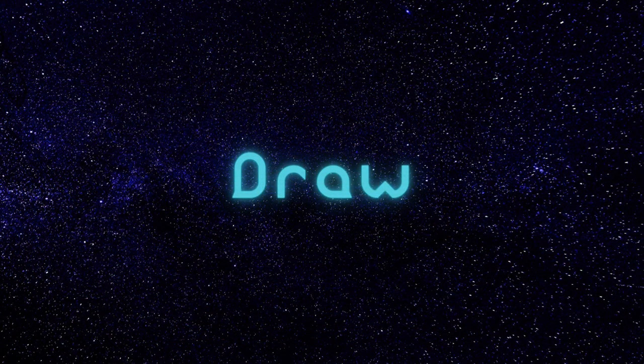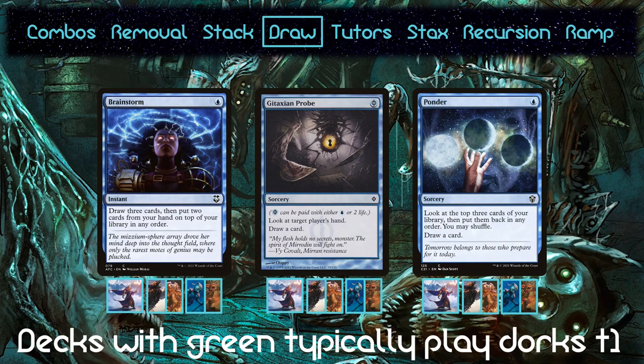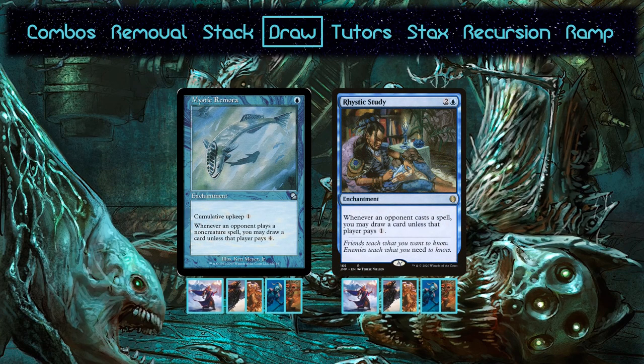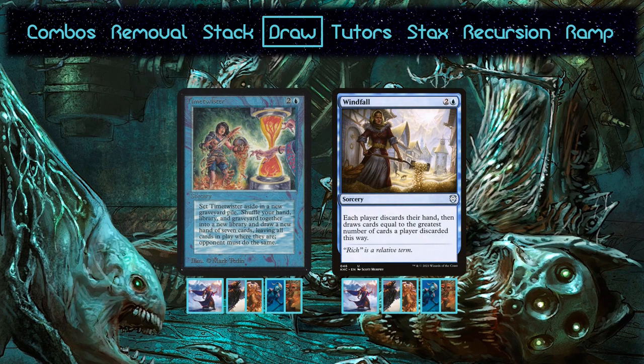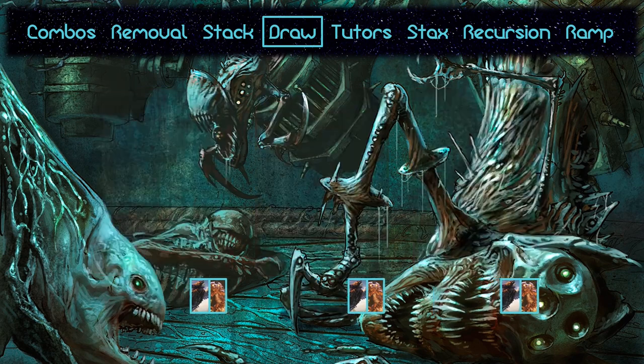Now that we've looked at how the decks protect themselves and prevent others from winning, let's dig into what fuels the decks and keeps them running. They all run the best cantrips — great turn-one plays in decks without green that can help fix opening hands. The best engines blue has to offer are also included, as well as the two best blue wheels. They all primarily use artifacts for ramp, so they can dump their hands relatively easily and refill them. The two sans-green decks both run Cephalid Coliseum, since Thras and Roger need to accommodate more colors. Dig Through Time serves as a dump for the large amounts of mana that Urza and Malcolm and Kedis can generate. Moving onto the decks with red, they get access to Faithless Looting and Jeska's Will.